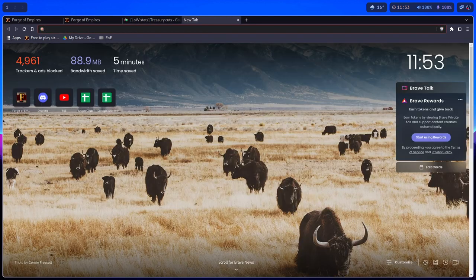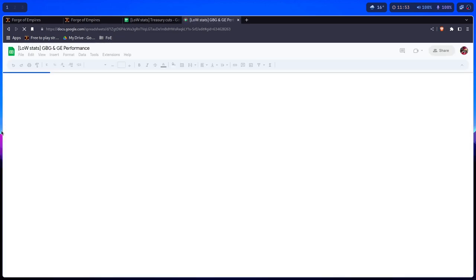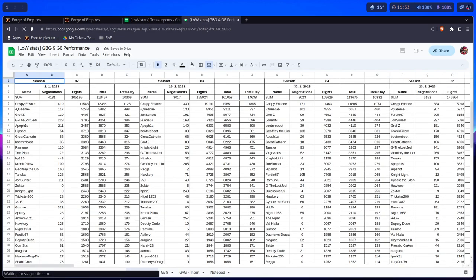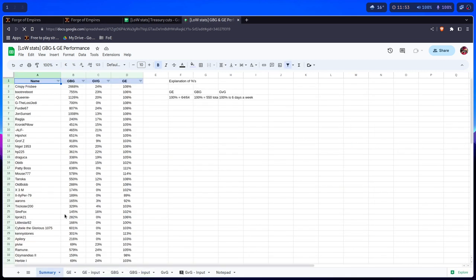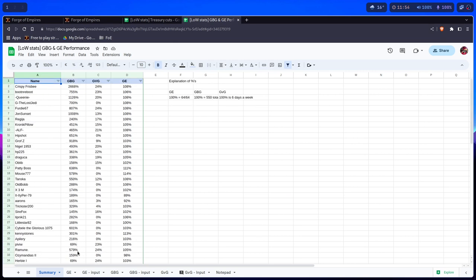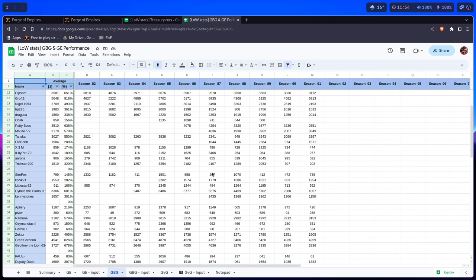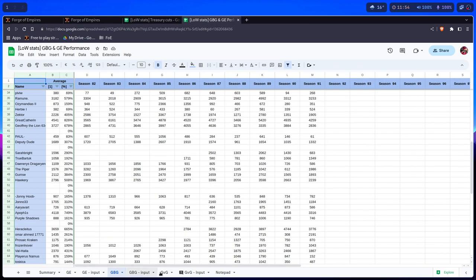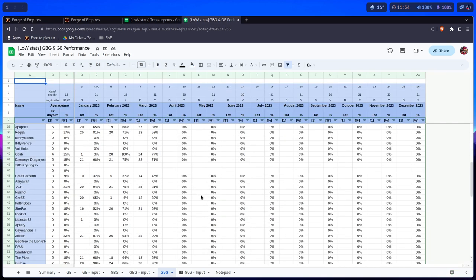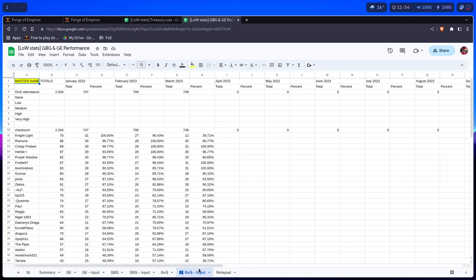For example, let me show you low stats — the beauty of FOE Info's spreadsheet approach. This is actually the treasury stats, the low stats. We have an evaluation in percents which is designed by us — a formula that extracts data from GE results, data from GBG results, data from GBG attendances, and so on.